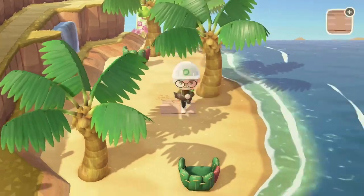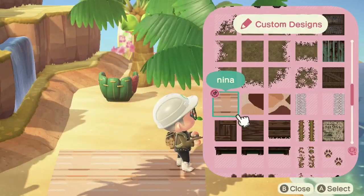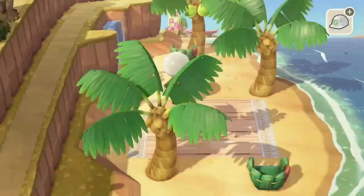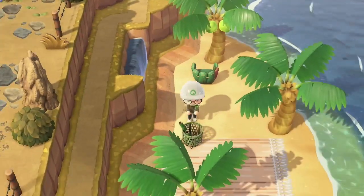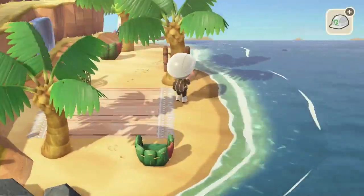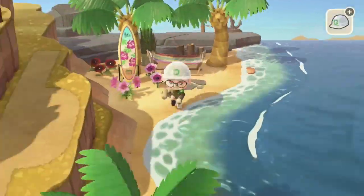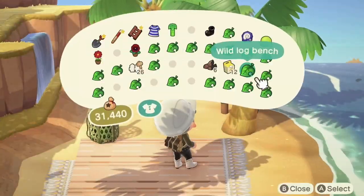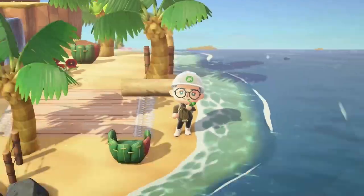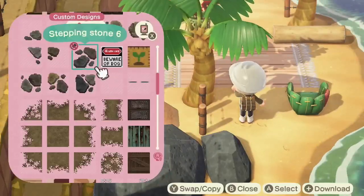Now I'm going to be using this incredible blanket pattern from ACNH Mia Land on Instagram. She is doing an incredible canyon island — I have talked about her on this channel before. If you are not following her, you need to go follow her because she does great work. She made these incredible blanket patterns for a canyon and I love them so much. I also love using the wild log benches in the light wood customization — I feel like they look like driftwood, just like a driftwood log that drifted up onto the beach. I love driftwood.